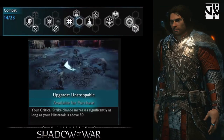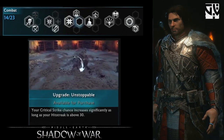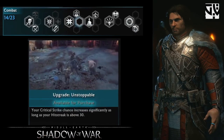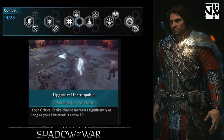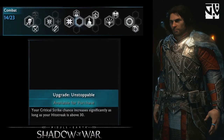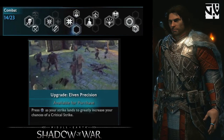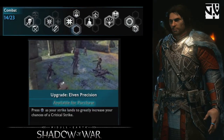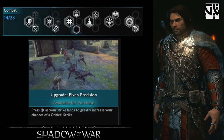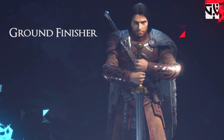The next upgrade is Unstoppable — when you maintain a hit strike above 30 you have a greater chance of getting critical strikes. This is very useful in combat since we always try to do more melee attacks. The third upgrade is Elven Precision, similar to Shadow of Mordor — when you time the melee attacks correctly by not mashing buttons, you have a greater chance of getting a critical strike.